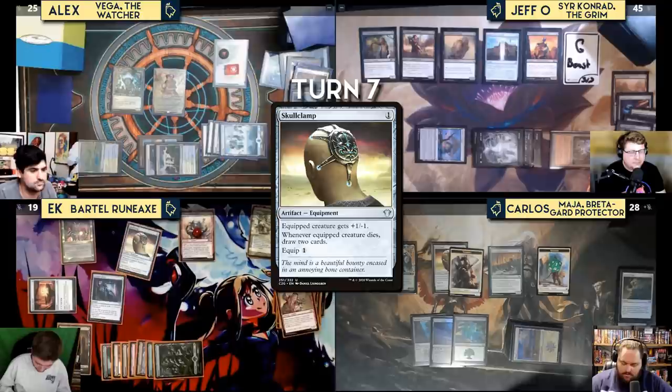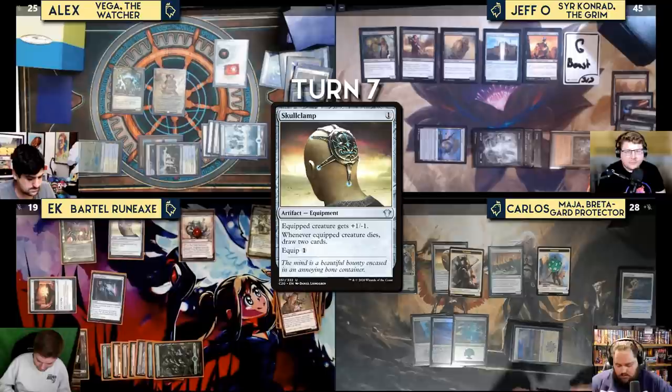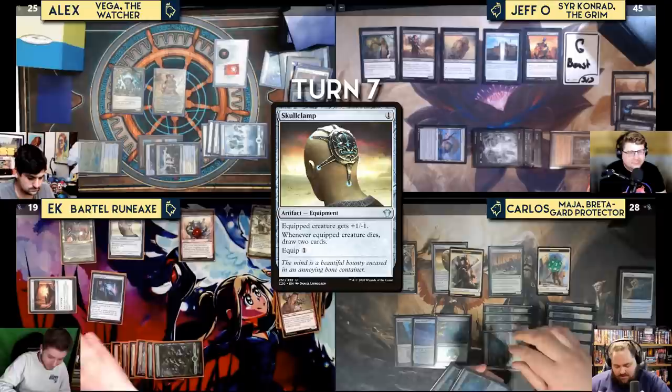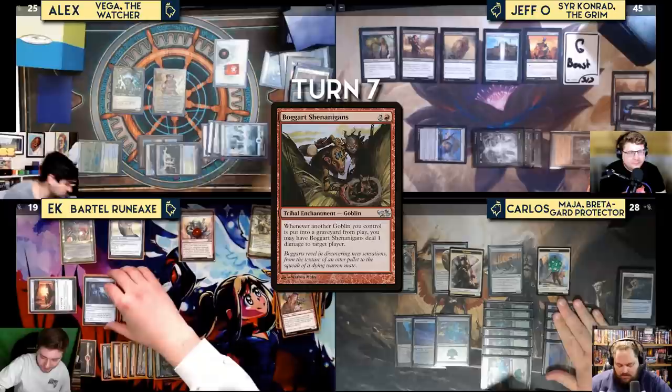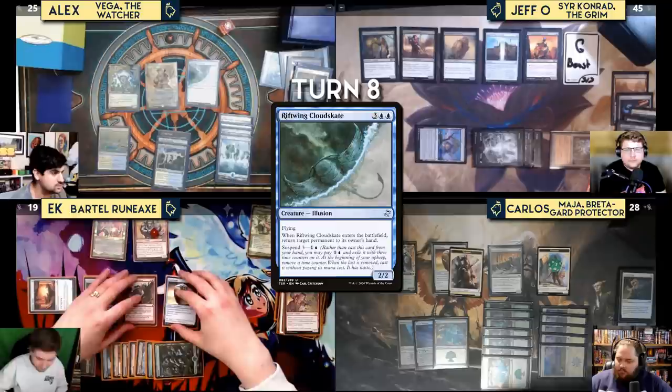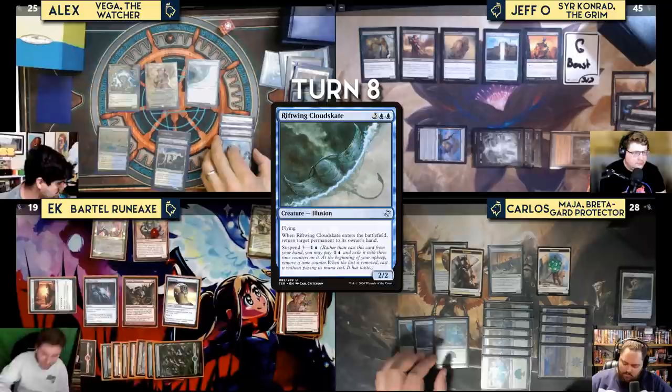Jeff plays Strands of Night and passes. Carlos untaps and draws Canyon Jerboa. He casts Kodama's Reach to get a Plains into play. EK responds by tapping his Rakdos Signet and using Munitions Expert to deal eight damage to the Jerboa — killing it — and Impact Tremors triggers one more damage to all.